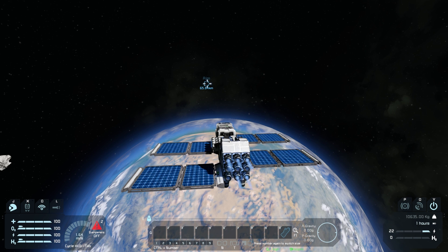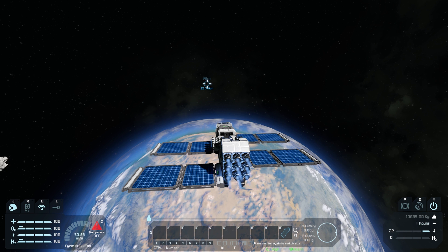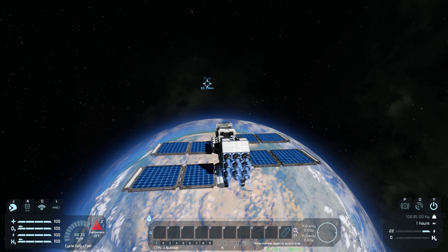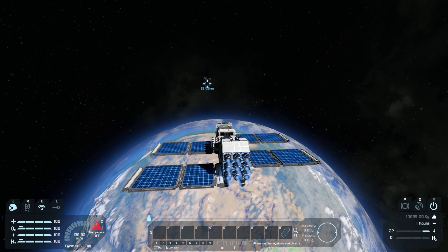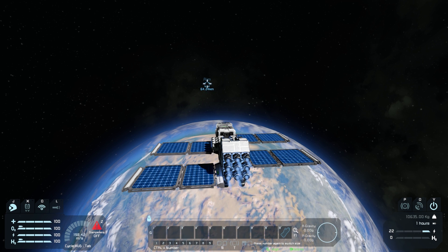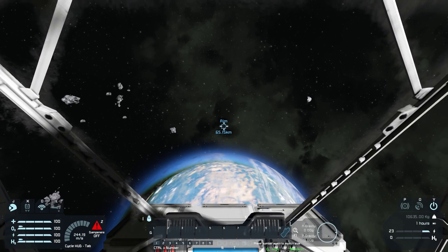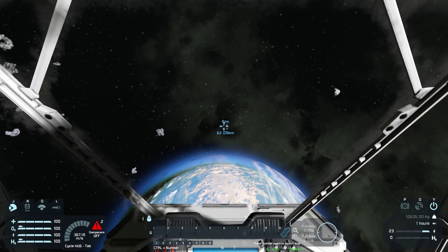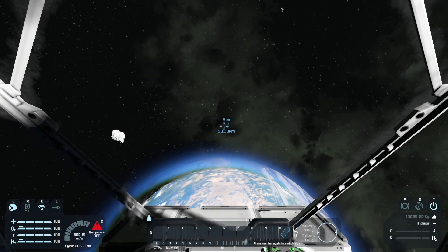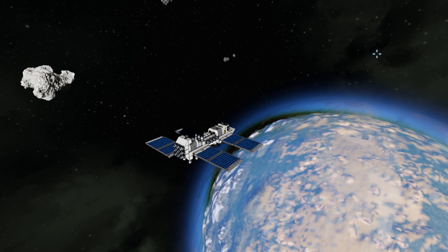Here we are for take two, right back at the start. This time I'm only going to go to about 500 meters per second, so we can get a little closer to the planet as we go into our slingshot maneuver. Once we get to 500, we'll stop and coast toward the planet. I'll do the full thing in time-lapse. We've reached our top speed of 500.61 as we enter our maneuver — let's go for it.